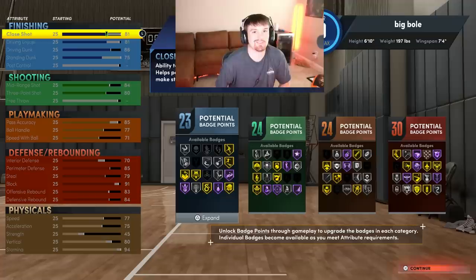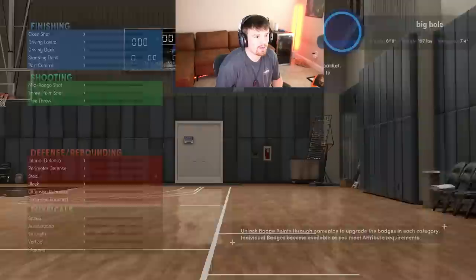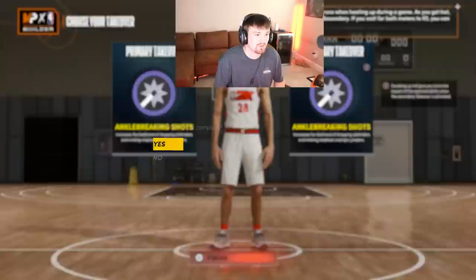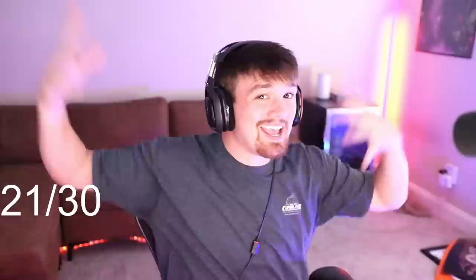These are the attributes: I get 23 finishing, 24 shooting, 24 playmaking, and 30 defensive. Once I put the badges on from hitting level 39 every season it's going to be an even better build. From the gameplay you can see the build is nasty at 99 overall. Let me know what you'd change in the comments. Go ahead and put ankle-breaking shots for both. Click finish — the build name is a two-way mid-range facilitator. This build is a lot of fun and that is the build right there.